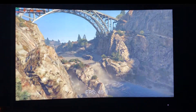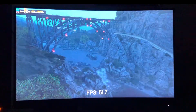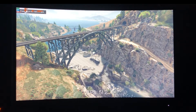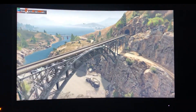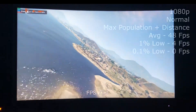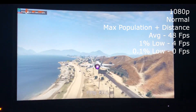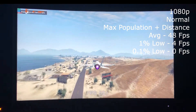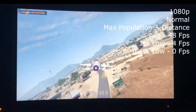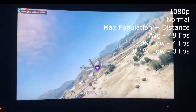Our test system today is a GTX 570, 7GB of RAM, and a 500GB 7200 RPM drive, and of course our Q6600. First up we have GTA 5 at 1080p resolution on the normal preset, which is the lowest, but with maxed out population and distance settings to stress the CPU. I have also turned on FXAA, which is CPU rendering.